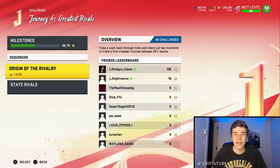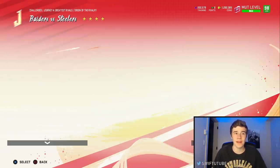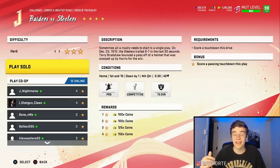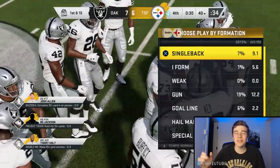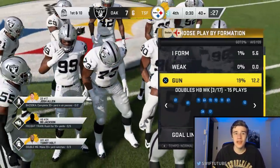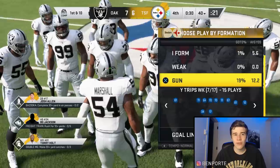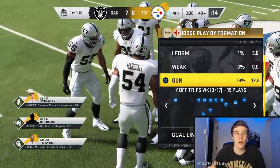Let's hop into journey four and go over a couple of solo challenges where you can use these money plays. We'll start with the Raiders versus Steelers challenge, which requires a passing touchdown. So we need to utilize the one-play touchdown I'm about to show you. Now when you're in a solo challenge, you're going to be using whatever team's playbook is assigned — you can't choose your team.